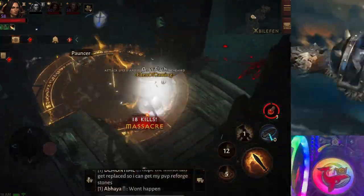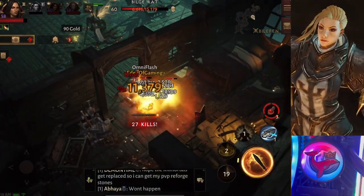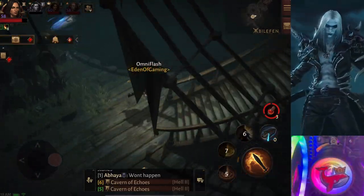The first spot is the pirate ship in Baofen — it's near the center. You come over here and there will be five spawns. What you want to do is get a party of four.